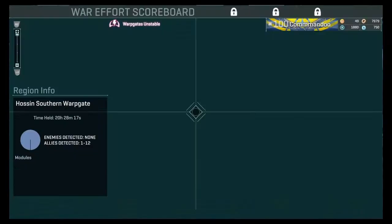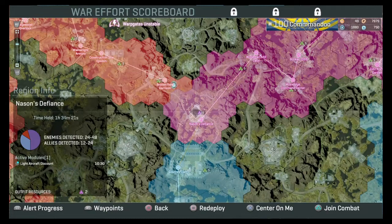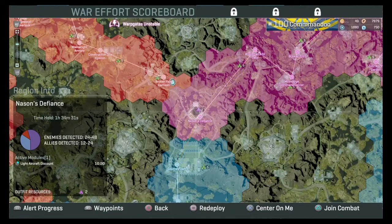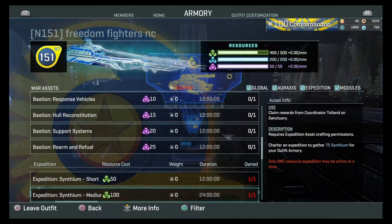If you look at the base, you can see Nation's Defiance has a 24-to-48 fight going on, but it also gives you two outfit resources — it gives you two purple. You can also craft purple; that's another way to get it.